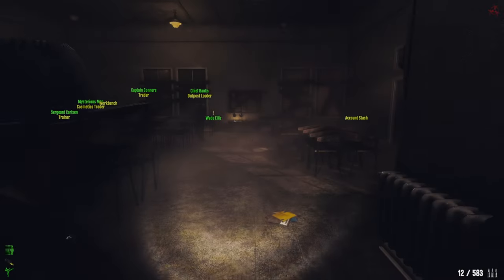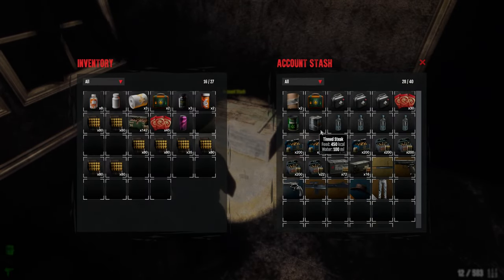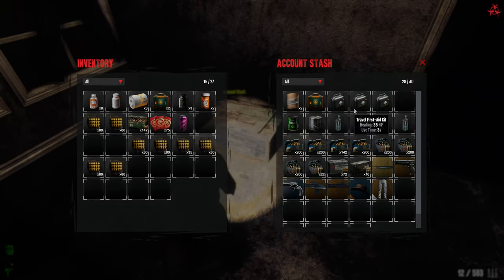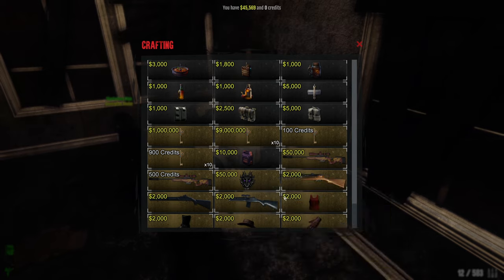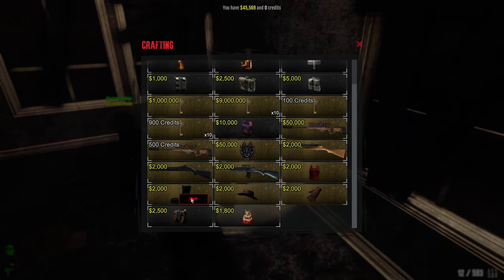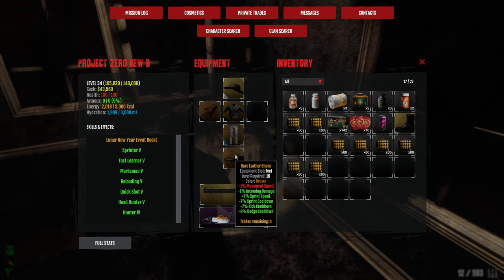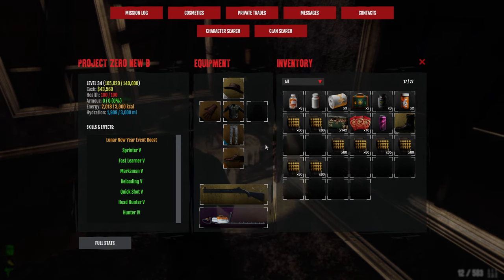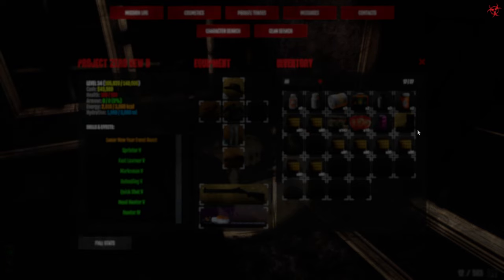I hope we'll be able to craft all these low-level uniques so we can have an easier time progressing through the game. Going for the boots — crossed fingers. Let's go! That's not bad at all — much better than what we have. We don't have dodge cooldown but look at that!